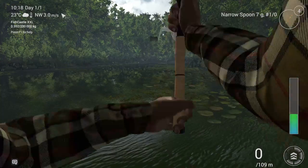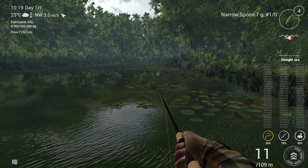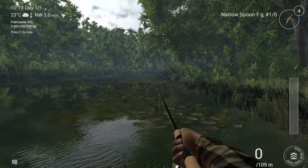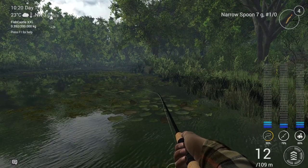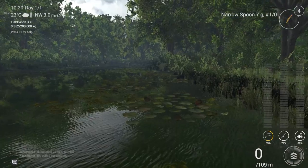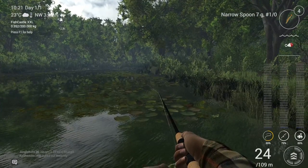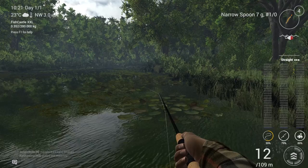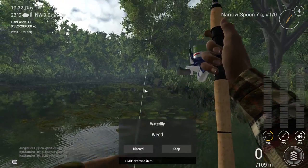Normally you get snagged and you get weed, but of course for the video it's not working at first. Let me try again — throw in the weeds here. I had like 10 times in a row before. There it is — snagged! And now I got weed on. It's a water lily, so you can keep this. Let's try again — you can farm this, it's crazy to be honest. Just drag it through the lilies and you get water lilies again. That's how easy it is.